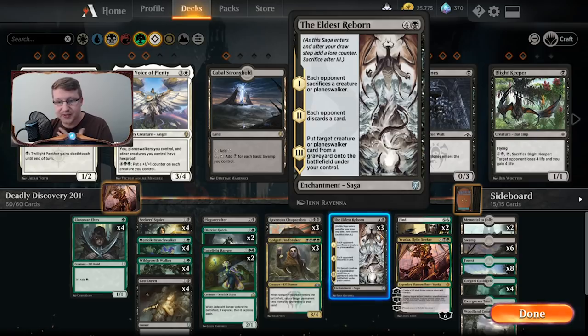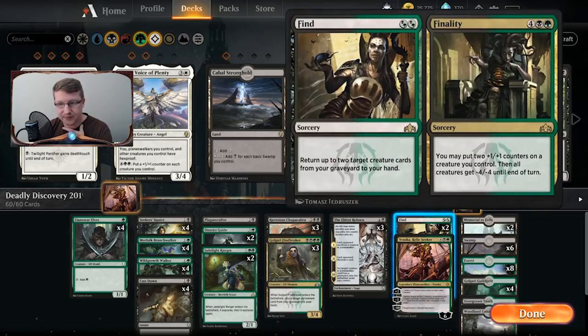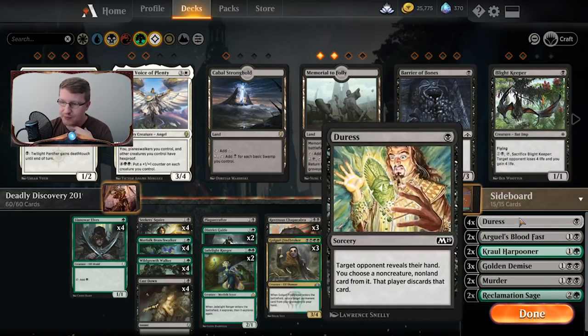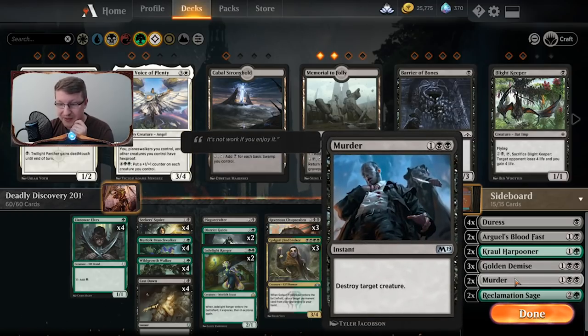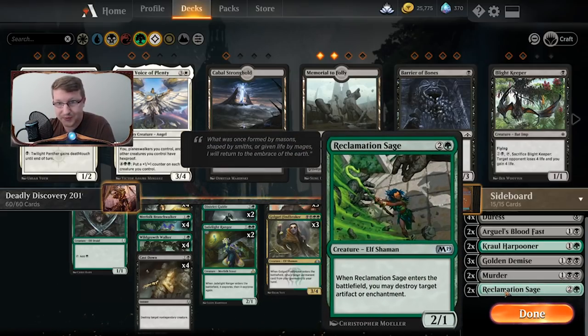We have Eldest Reborns — these are really just there to destroy, discard, and bring creatures back. Same thing with Find — it's a good board clear if you need it and great for bringing creature cards back to your hand. And then finally a Vraska's Relic Seeker Planeswalker in the deck. On the sideboard, we have Duresses for those control matchups, a Bloodfest for some reason, Harpooners for our mono-blue friends, Golden Demise for more creature removal, two Murders for large legendary minions, and a Reclamation Sage for pesky enchantments — looking at you, Wilderness Reclamation.